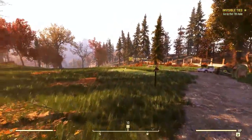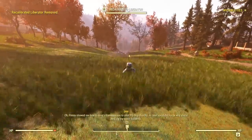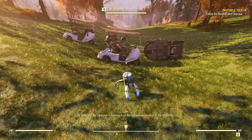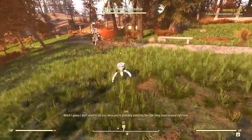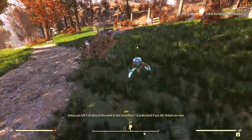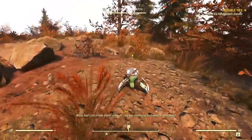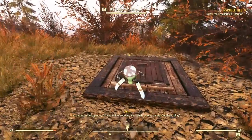Heading to White Springs, we move to the seventh hole of the golf course. Jen deploys the recalibrated Liberator drone and communicates via Pip-Boy transmission, relaying that the Liberator is homing in on the last known location of the tech. The drone stops at a wooden hatch just outside White Springs. This hatch leads to 'the Deep.'